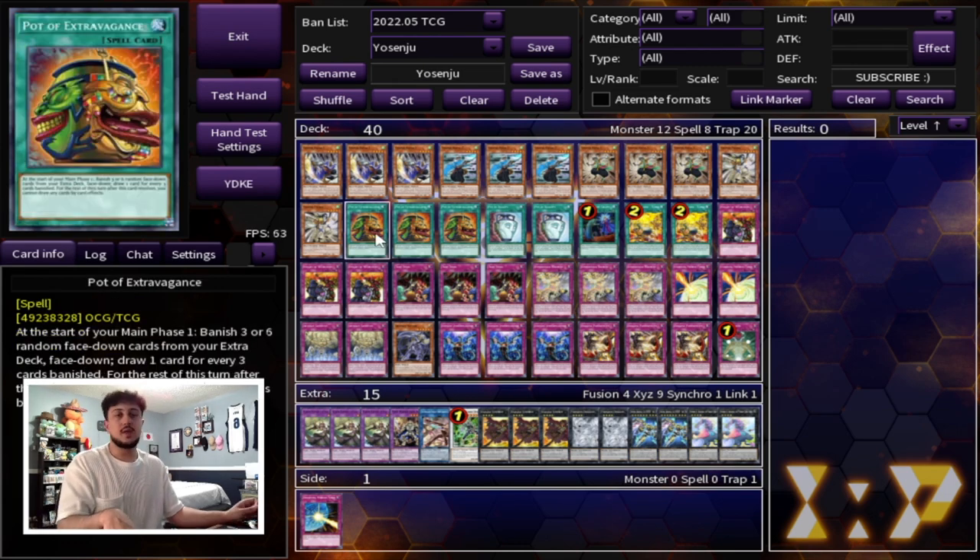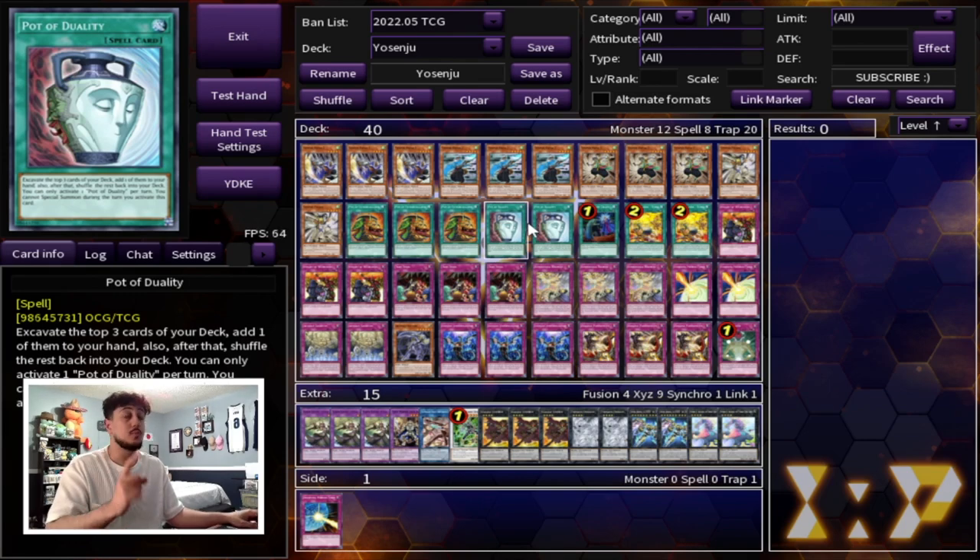Moving on to the spell cards, we are just playing a bunch of draw power and power spells essentially. We're playing 3 Pot of Extravagance — we don't need the extra deck too much in this deck, so getting extra cards to your hand is very, very powerful. 2 Pot of Duality, of course. This is why it's important to note that these are all normal summons, because you can use Duality in this deck, and Duality just helps you pick the card that you want to add to your hand. So this card is insanely powerful.